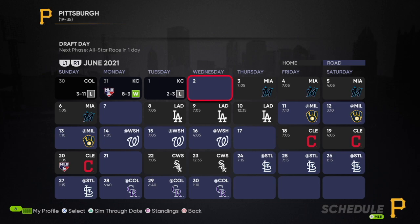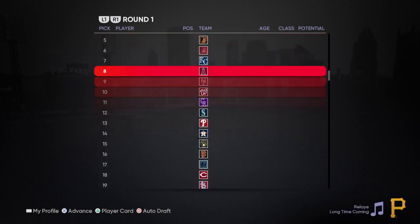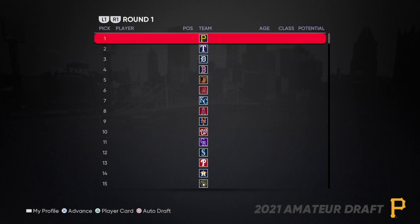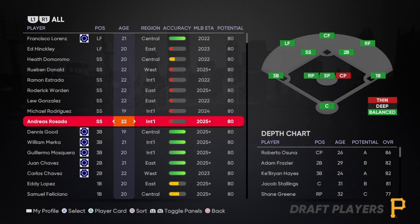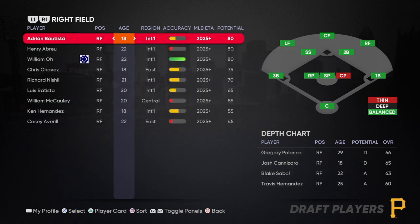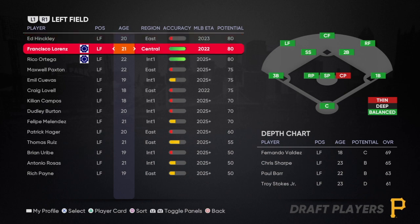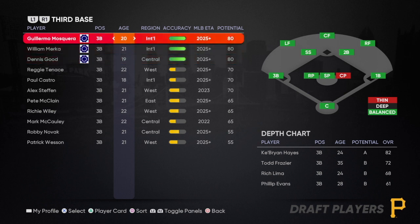We're almost to draft day and since I have the number one pick with Pittsburgh — now this one is more of a cheat — you can see all the players that are going to get drafted, decide who you want, then come back and redo your draft. I couldn't do that because I forgot to save beforehand, but there's another way. For my first round pick, I don't like drafting guys with a plus sign next to their ETA — that means it's going to be a long time before they're in the bigs.